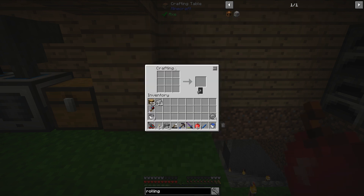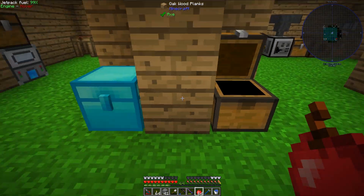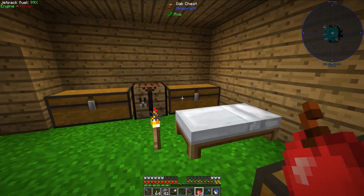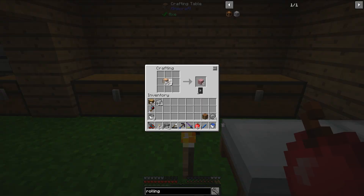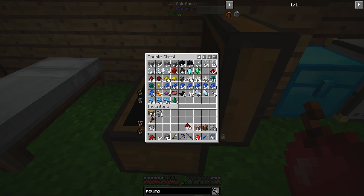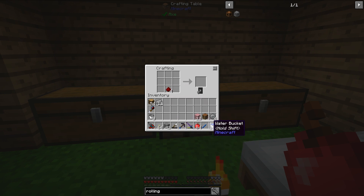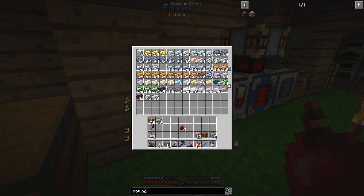I also need a crafting table, so let's do that. I need some pistons — I don't think I have any more; I believe I used them all. So let's make some pistons. I'm going to make four pistons since that's about what I have in wood supply laying around. Let's grab some redstone.